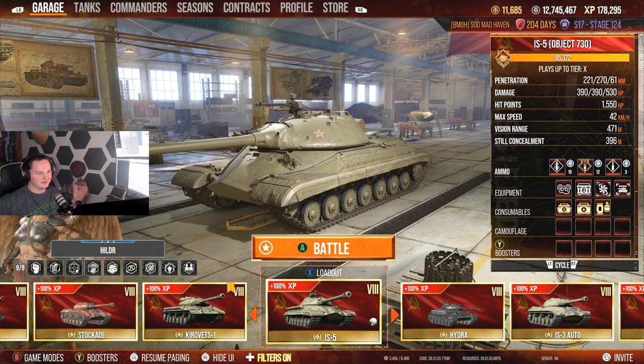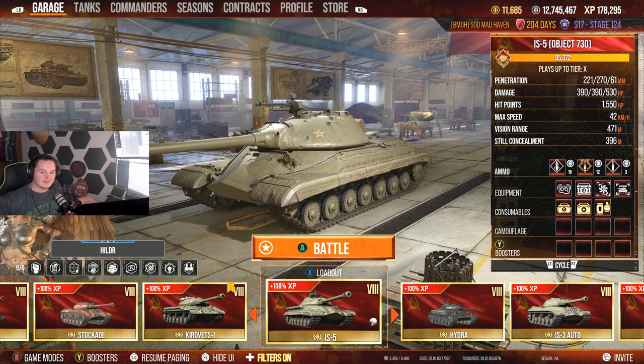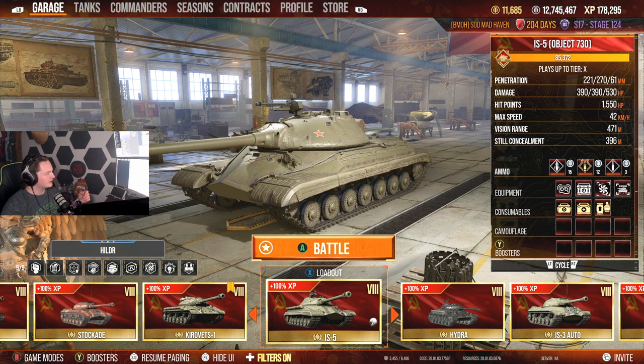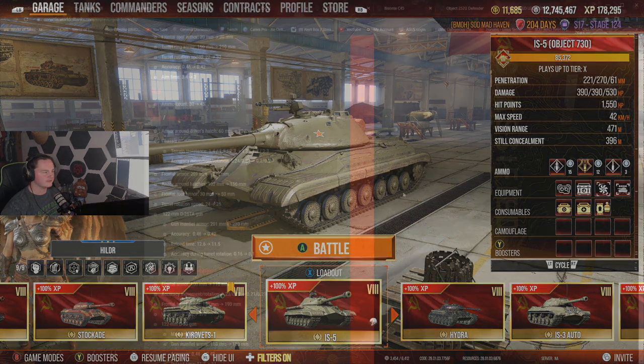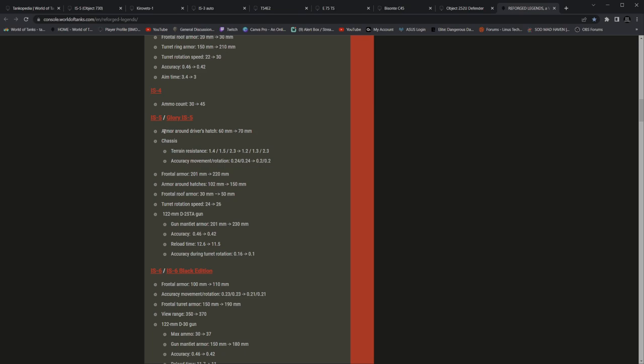Object 730 is the other name for it as well. This is a tank that was buffed — actually, it was buffed August 23rd of 2021. That's almost two years ago. So let's go ahead and jump into this. We're looking at the hatch armor above the driver's hatch: 60 to 70. Chassis terrain resistance readjustments, which is nice. Terrain readjustments is always a good thing because it's going to make the tank perform a lot better.